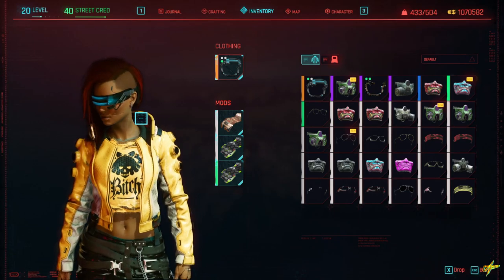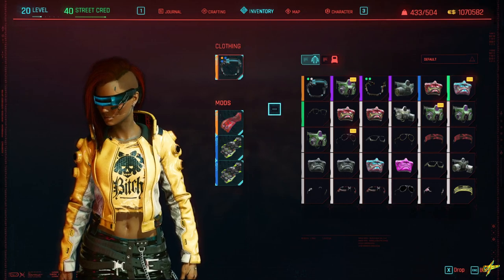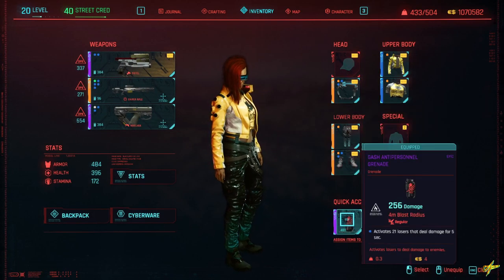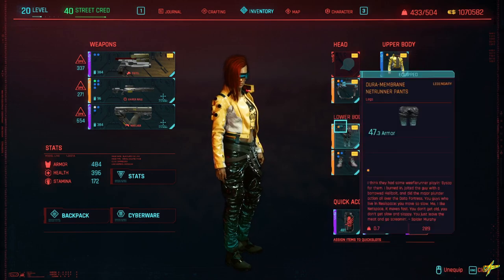This time I got lucky on my first try, but if you don't, just reload your last save. The Infovisor fits really well into the Netrunner set and has three mod slots, which is great for whatever build you're running. So that's three out of five items — we just have a shirt and a jacket left to acquire.